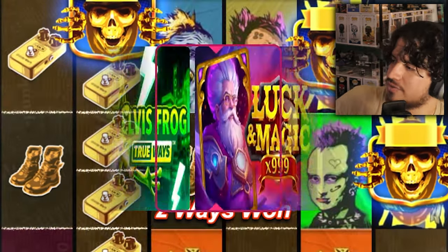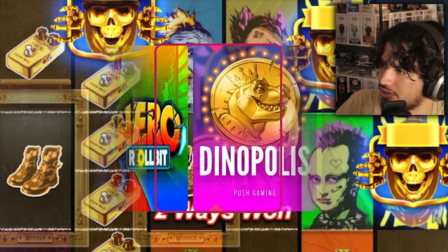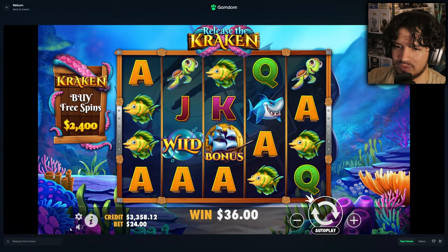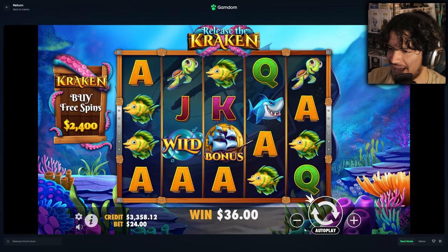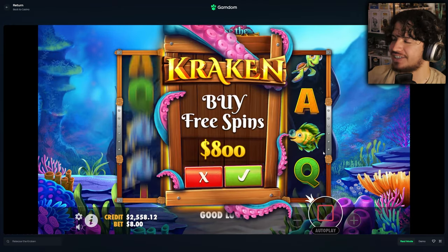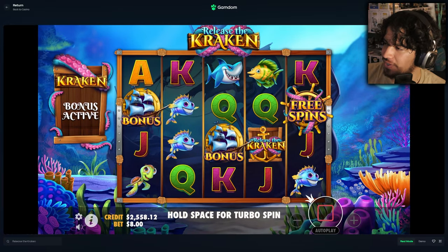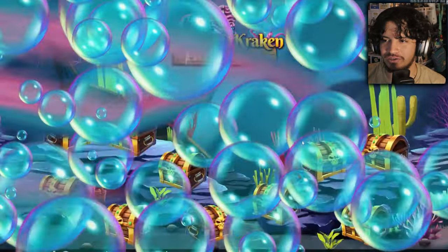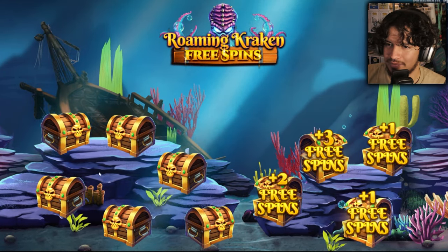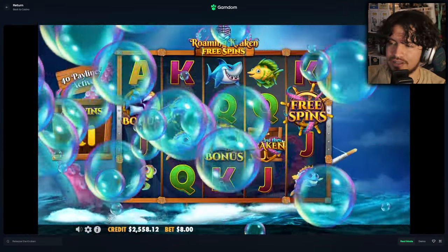We're at $3,300 — I think we try a big one, like $700-$800 on this next one. Release the Kraken! I've been wanting to do a video on this for some time and we're finally here. People in the comments want to see a Release the Kraken video. Our strategy: clear the right side — boom boom — then a random one in the corner. That's horrible though — seven spins on an $800 buy and we're down.